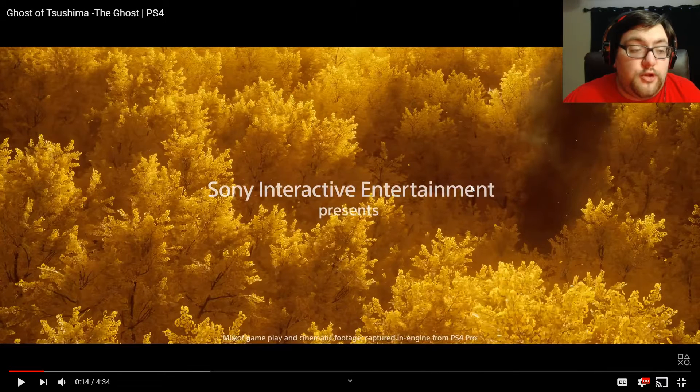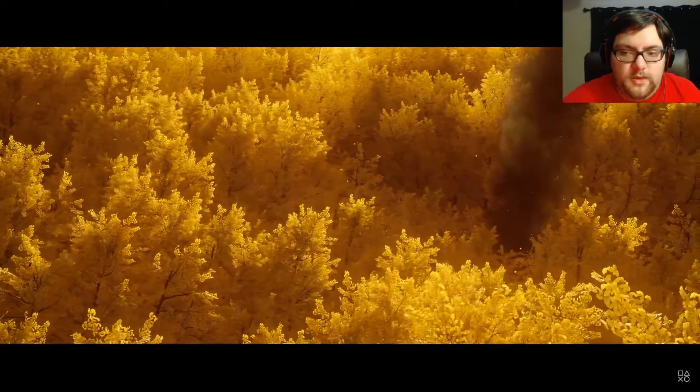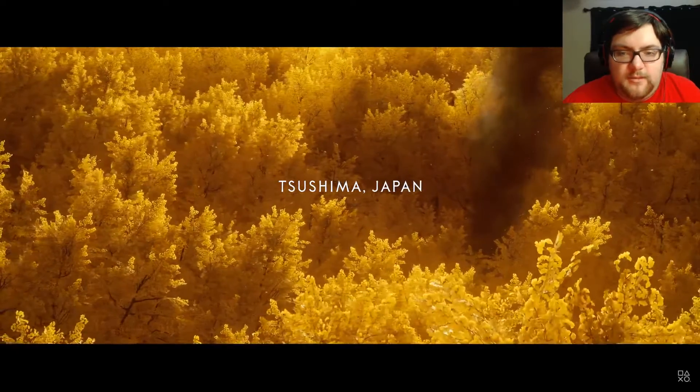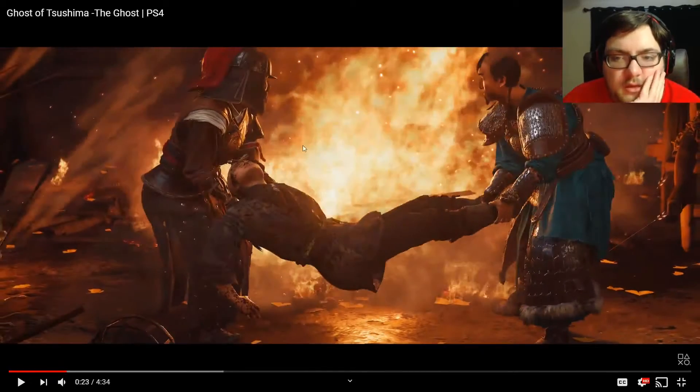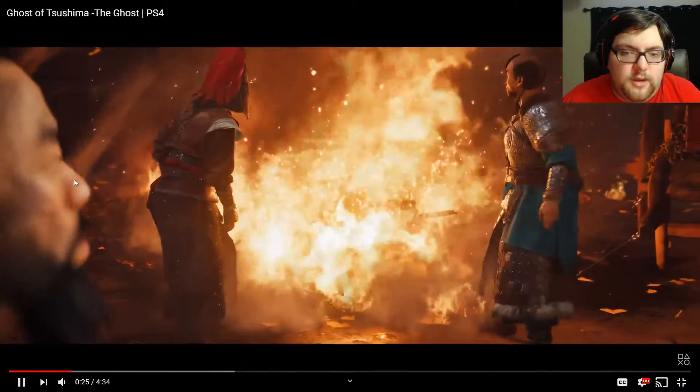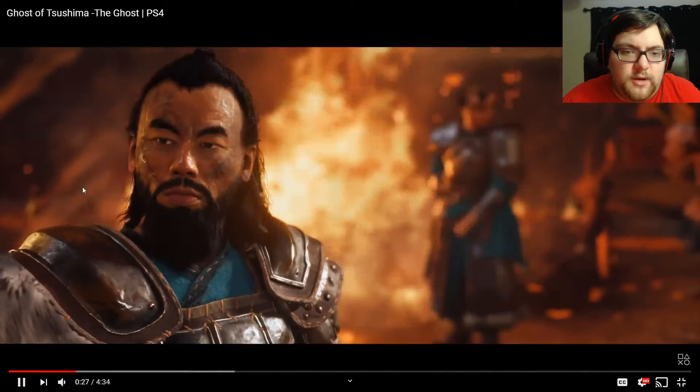And also cinematic footage captured in engine from the PS4 Pro, so this is what it should in theory look like on the PS4 Pro. You see the something is burning — Tsushima, Japan. So this is what they were burning. Just looking at the different art styles, I love the armor on this guy, very samurai-esque. This one looks a little bit more medieval than it does samurai, but I love the plume on his helmet there.